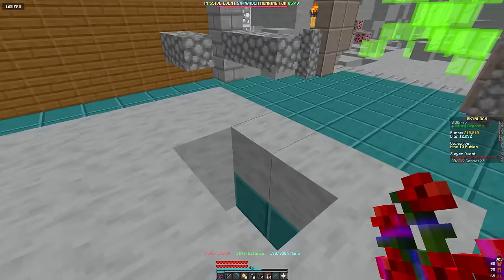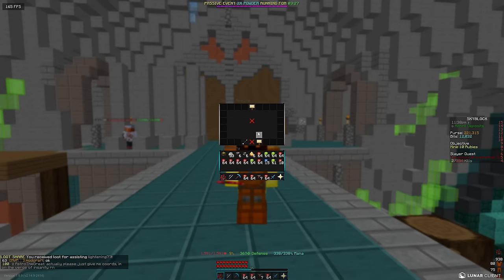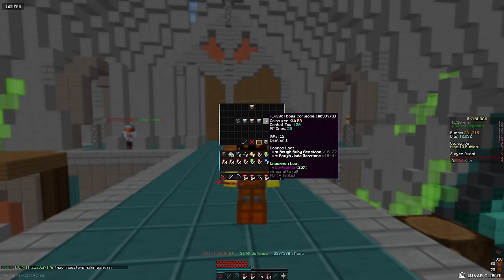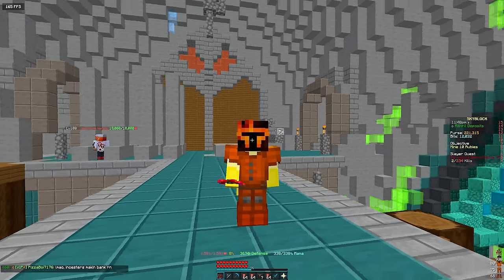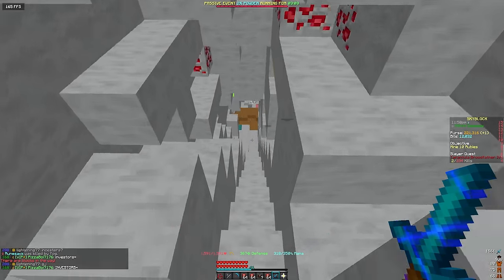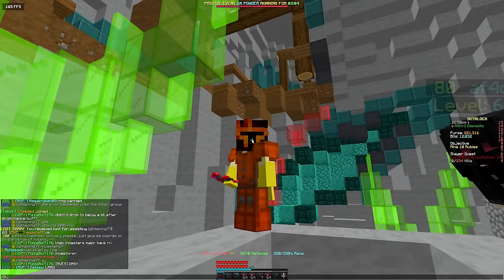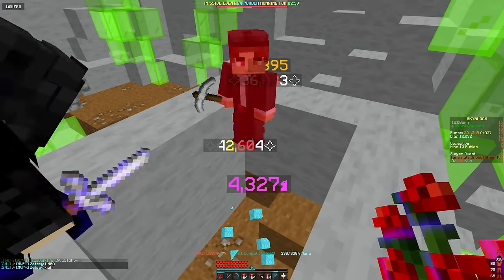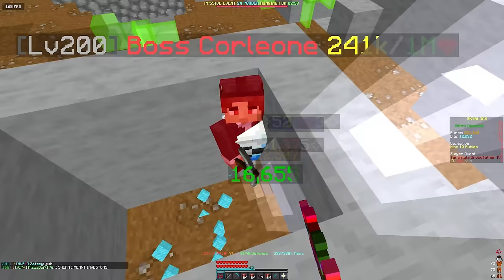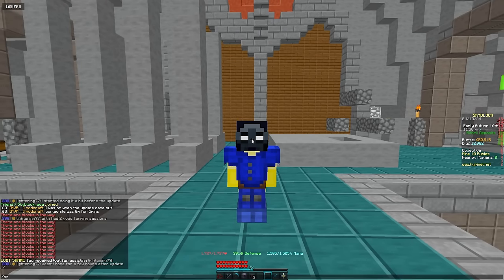There will be two areas where the boss can spawn. You want to create a pathway between them and run in between them so you're getting double the spawns — double the rates compared to only using one structure. Some lobbies will have these spawn points really far apart, so this one I'm showcasing is one of the best I've found.